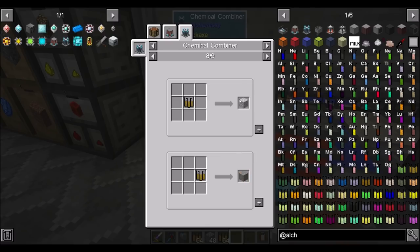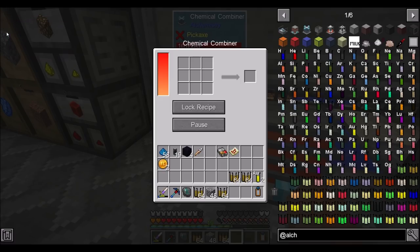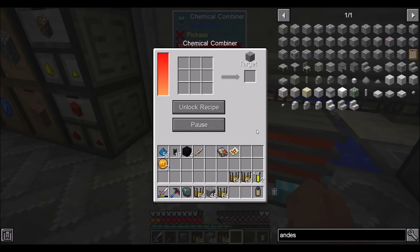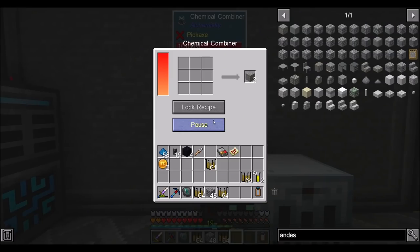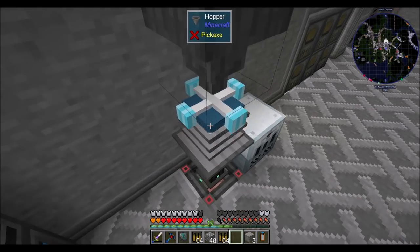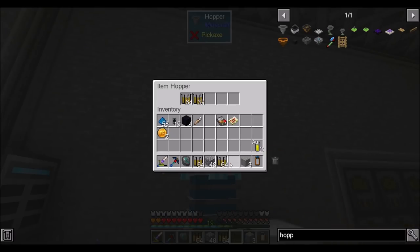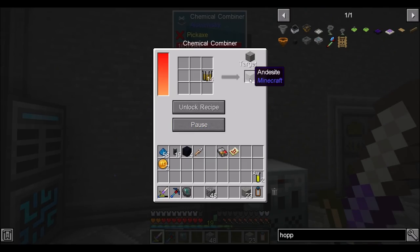Here makes gravel, granite, diorite, andesite. So if we want andesite, we just do this. If I shift-click that in there, notice how 'lock recipe' went to 'unlock recipe' — by doing that we told the chemical combiner what we want to make. Andesite is cooking, no problemo. If I want to lock the recipe, it will target exactly that item. Then if you pipe items in or shift-click, they'll automatically go into the appropriate slot — pretty cool, right?